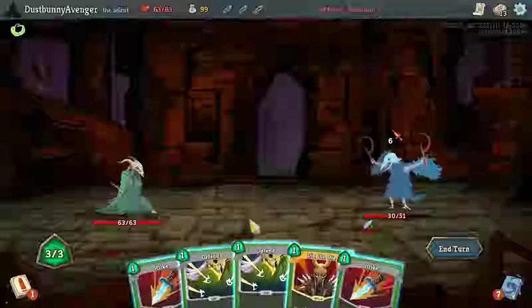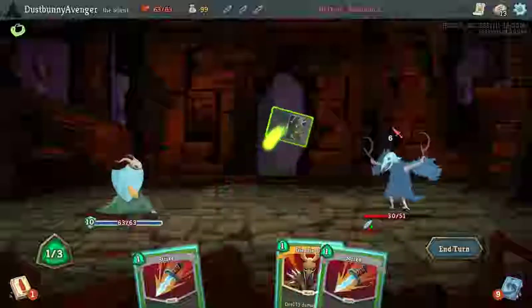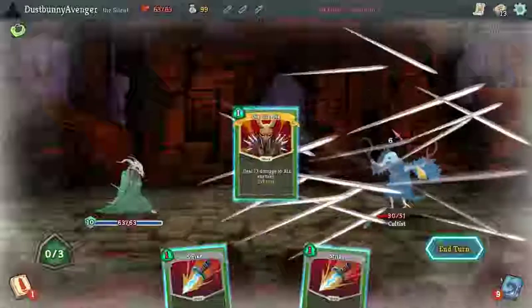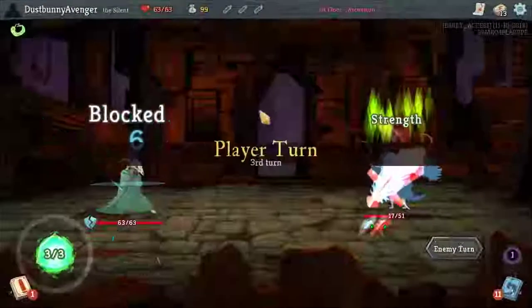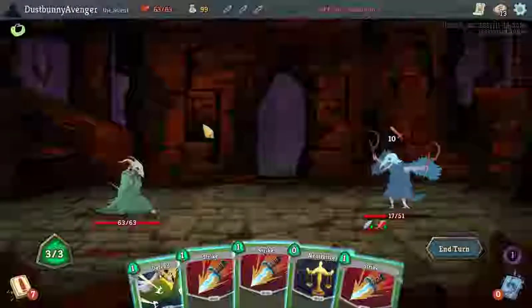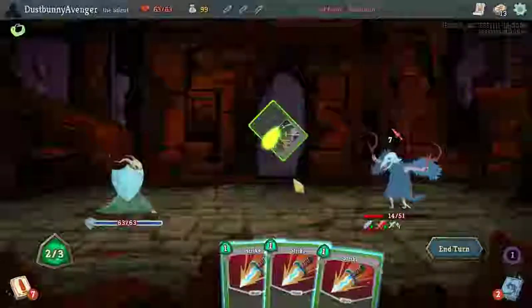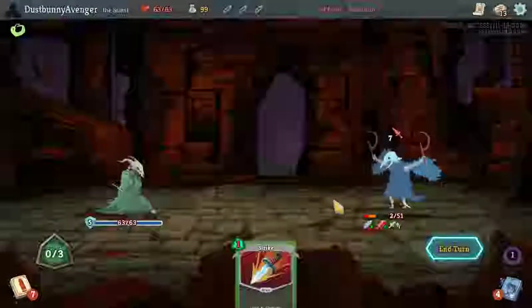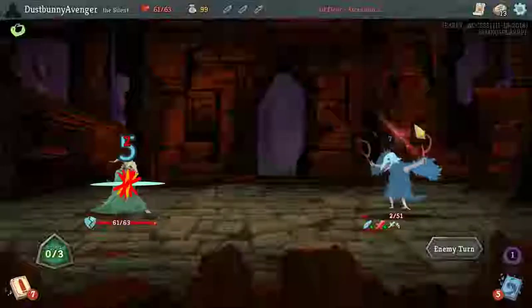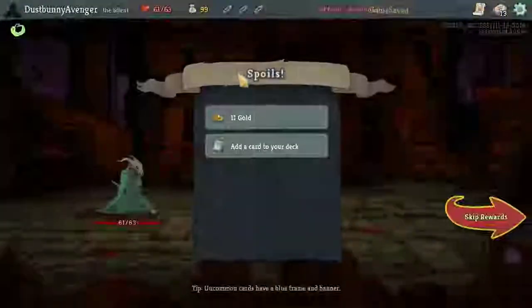Trying to be a little bit more quick in how I do things but also a little smart — let's not be dumb. Take one damage, take two damage, take one damage. We don't have the advantage the Ironclad has. Probably should have killed it outright — that's what I get for talking a big game. Now I'm going to pay attention to everything I'm doing.